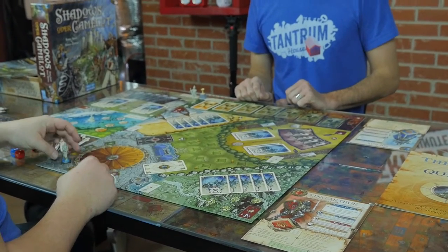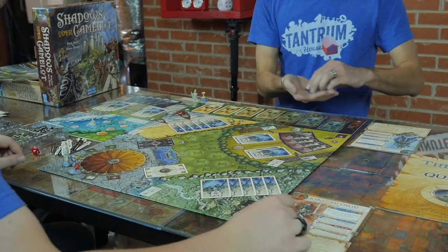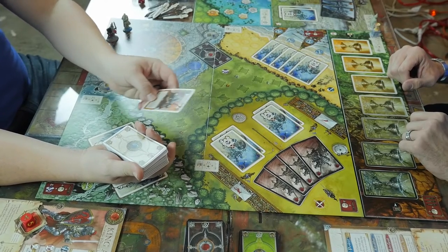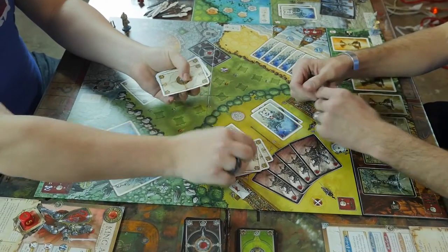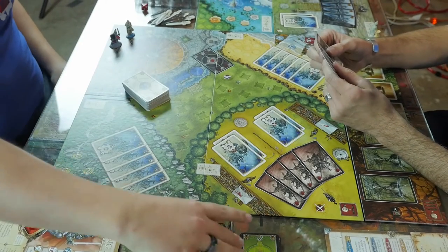Place your knight's mini on his designated seat at the round table. Place your corresponding color health die on its space, with four showing on top. Separate the three decks of cards — white, black, and loyalty. From the white cards, give each player one Merlin card. Shuffle the rest of the white cards, including additional Merlin cards, and deal five to each player. Then place the white cards on their space on the board.